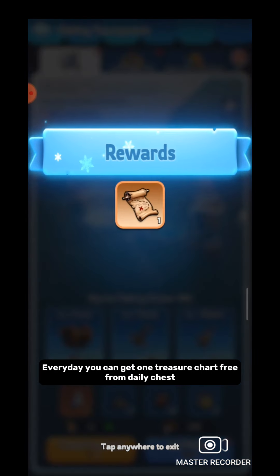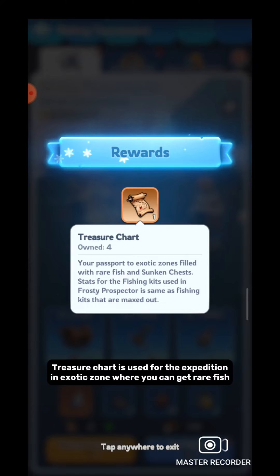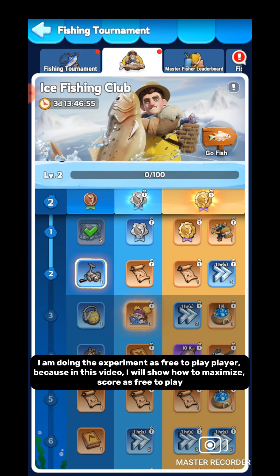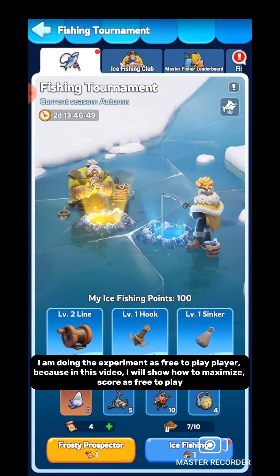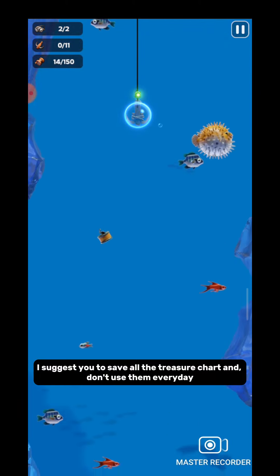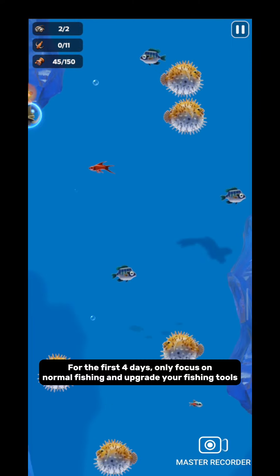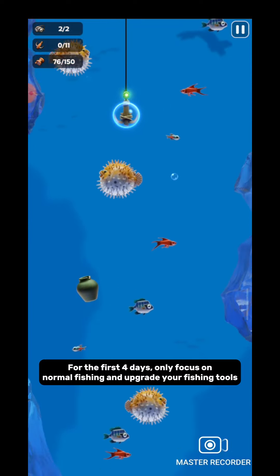Every day you can get one treasure chart free from the daily chest. The treasure chart is used for the expedition in the exotic zone where you can get rare fish. I'm doing the experiment as a free-to-play player. If you get one treasure chart free daily, in five days you will get five treasure charts. I suggest you save all the treasure charts and don't use them every day. For the first four days, only focus on normal fishing and upgrading your fishing tools.